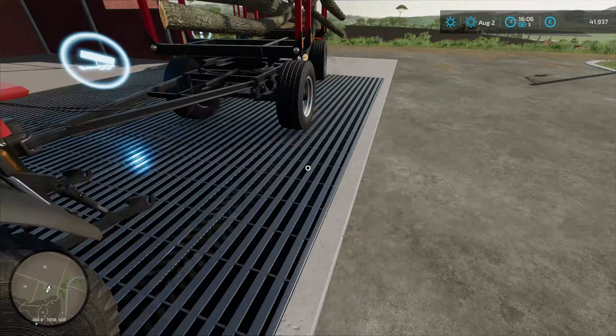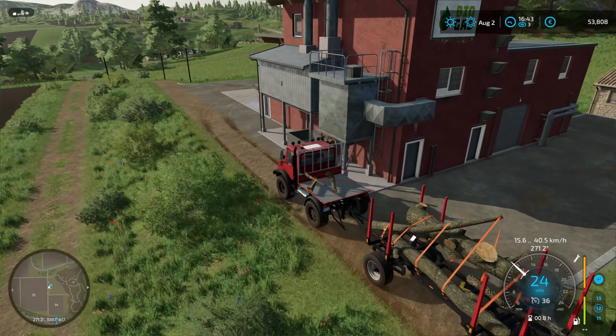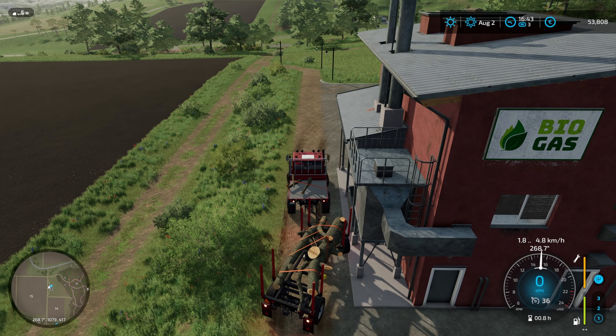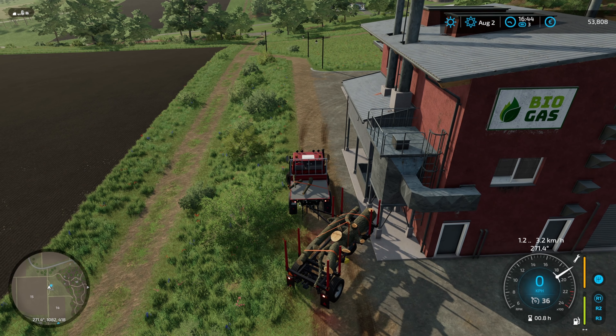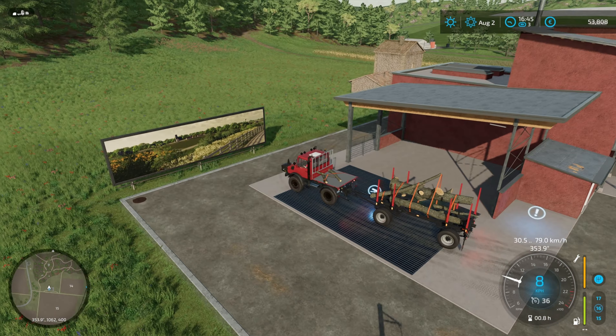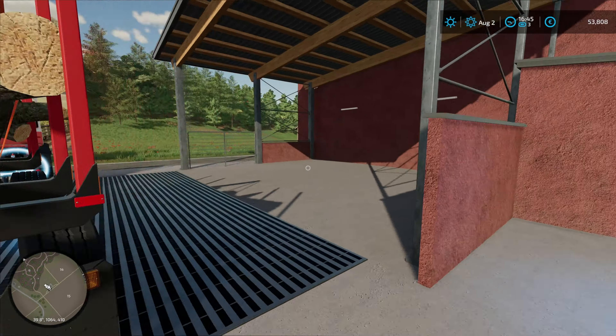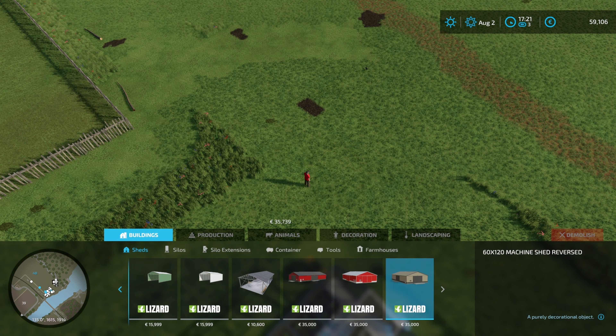Loaded up - not too much on here but we'll get this sold and see how we do. Five grand for the first load. We have one more tree we had to clear. With the normal trees you can get quite a lot on here, but with these ones not so much. We'll get these sold - another five grand. Now let's put our shed in.